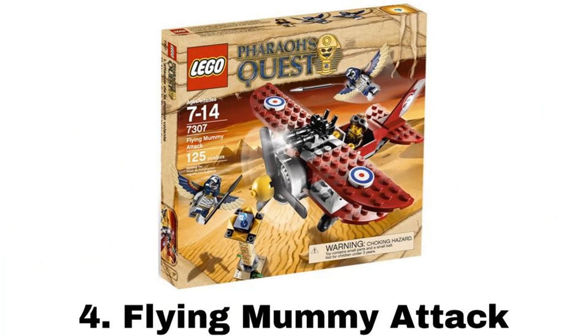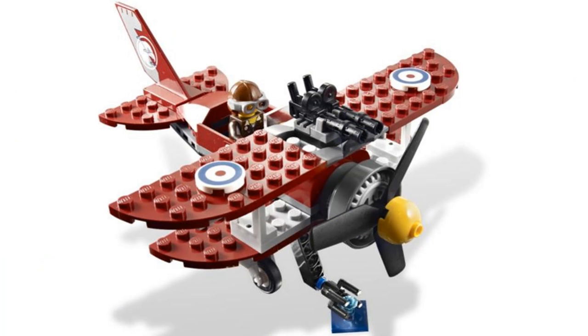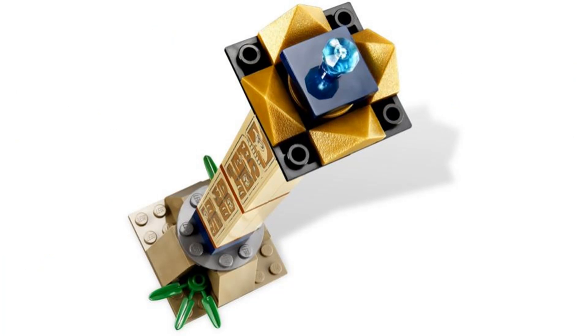Number 4 is Flying Mummy Attack. It comes with 3 minifigures: Jake Rains with one of my favorite LEGO torsos and 2 flying mummies. The main build is a plane and I like the style and color of it. It has guns on the top and an arm on the bottom that can swing down to grab a jewel. The second build is a tower that the mummies seem to be guarding that has the jewel on top.